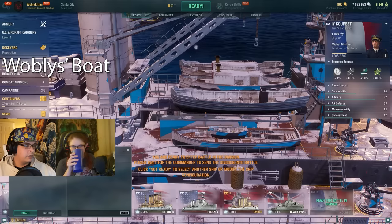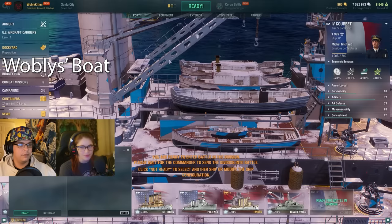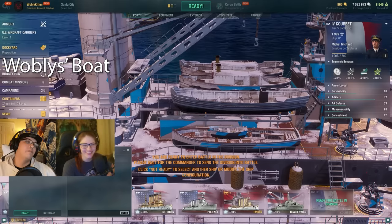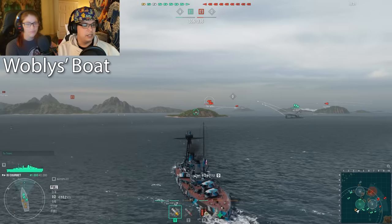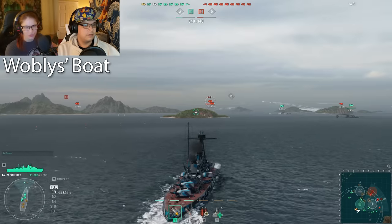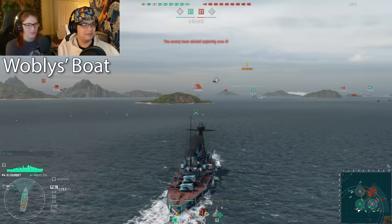Without further ado, let's get into a battle. Wobbly, what boat are you using? I'm gonna be using the one I can't pronounce - the Corvette. It's French. I'll be sailing American - the New York. All boats are different, they each have their own little details. This one has twin turrets, so each one I lock on I still get two shots. They gave me this one for free in the game, so I was super excited to try it.